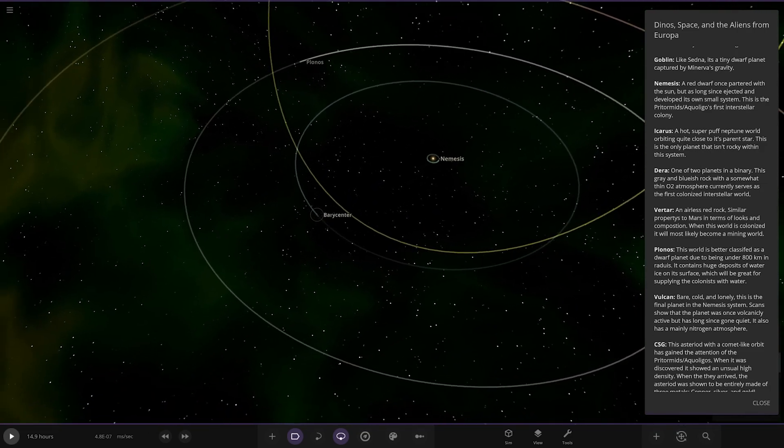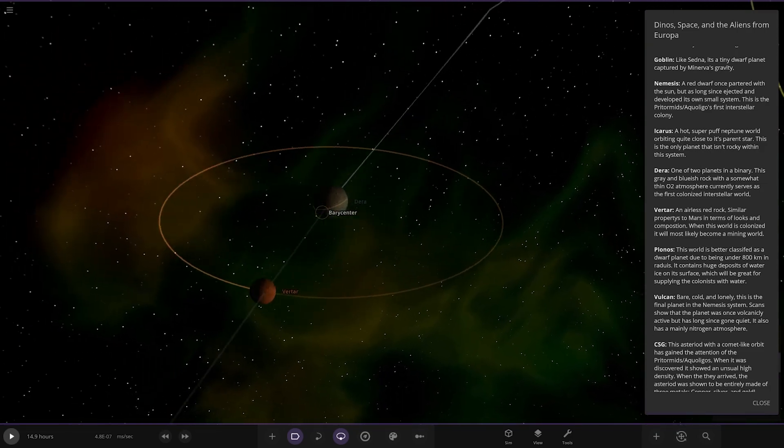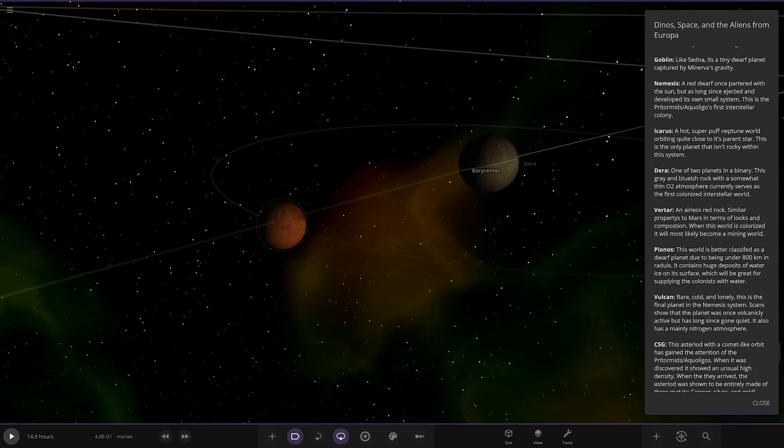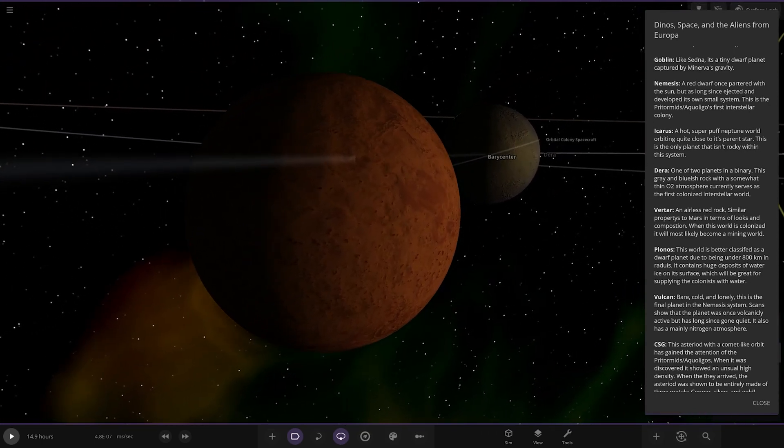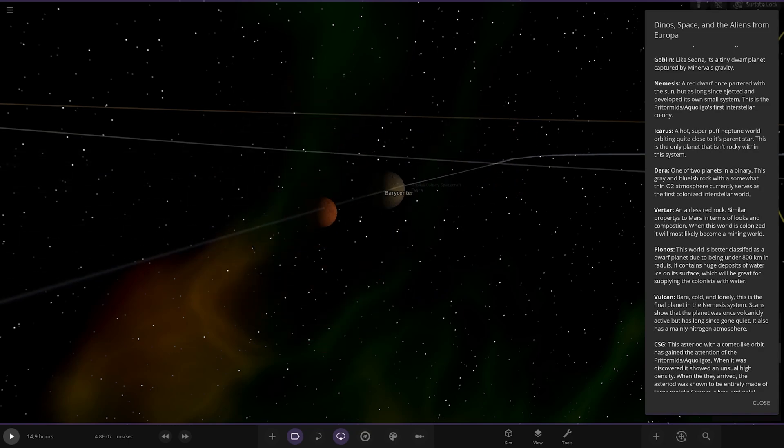We've got a barycentre next up with Dera and Vertar here. One of the two planets in the binary — a grey and bluish rock with a somewhat thin CO2/O2 atmosphere, currently serving as the first colonised interstellar world. Then we have Vertar — an airless red rock with similar properties to Mars in terms of looks and composition. When colonised, it will most likely become a mining world. So there's those two in the barycentre.